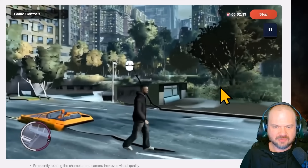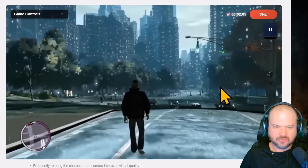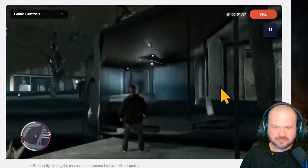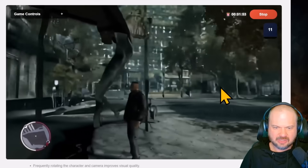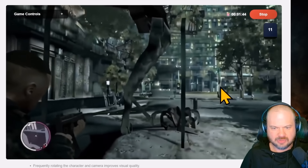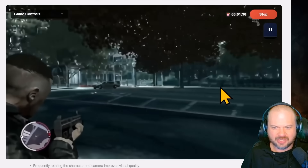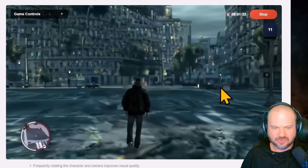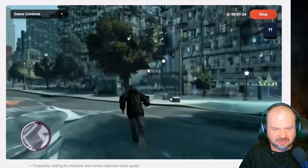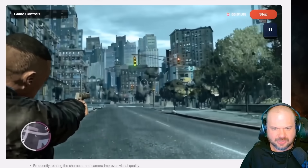It looks like it might already be raining. Let me find someone to attack. I believe F was to fire — in this case it was just punching, but there we go, we're able to shoot. Obviously this is not perfect — it's a diffusion model running this, so it's not going to be as great as a real game where everything is scripted. But it's impressive for what it is. It's very interesting that it's responding in near real time. This is a video game.